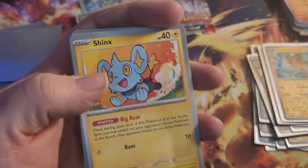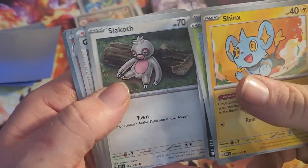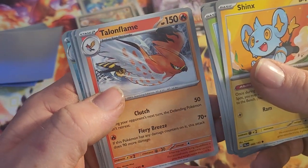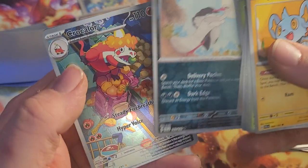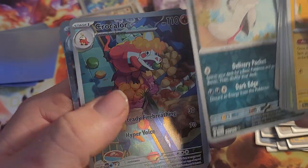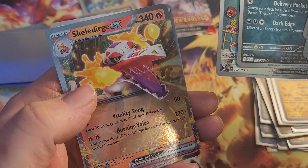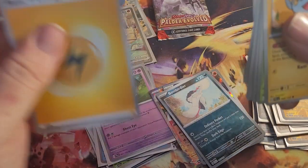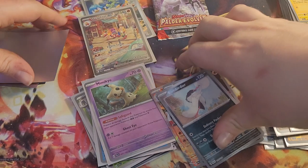Alright. Shinx, Nymble, Maschiff, Slakoth, Gaikomo, Talonflame, Heracross, Bombardier, Croconaw — aw, he's stealing stuff from the store! Another Skirella Dirge EX — aw, that's cool. There's a good one right there.